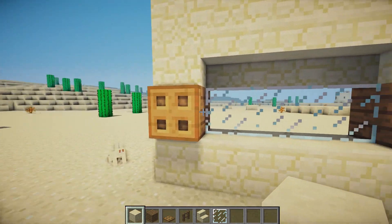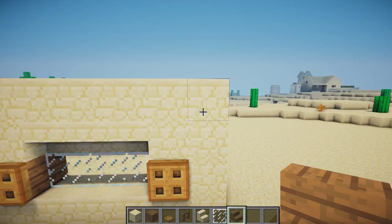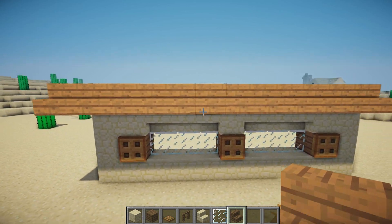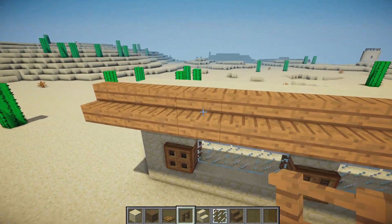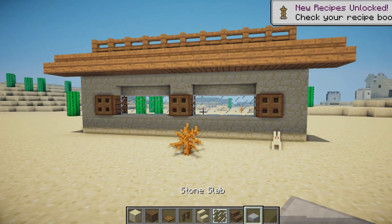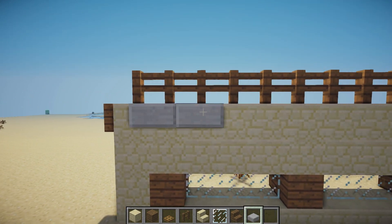Now grab some spruce wood stairs and place one, two, three, four, five, six, seven, eight, nine, ten, eleven, and overhang it on each of the edges. On top of this sandstone we're going to place some spruce wood fences. Then grab some stone slabs, hop one block in, and place one, two, three, four, five, six, seven, eight, and nine, leaving one block at the edge.